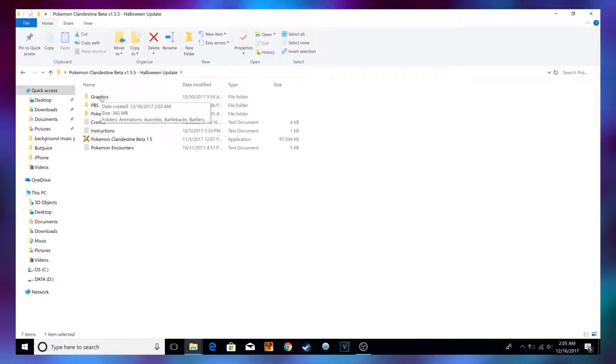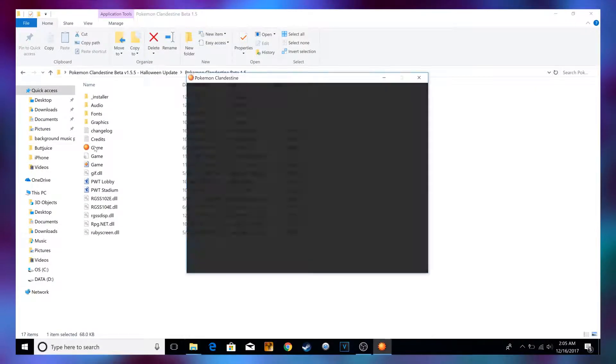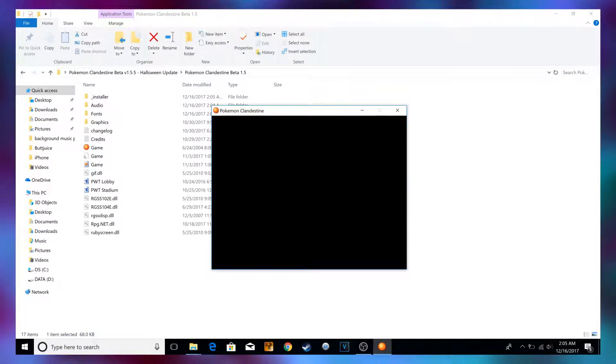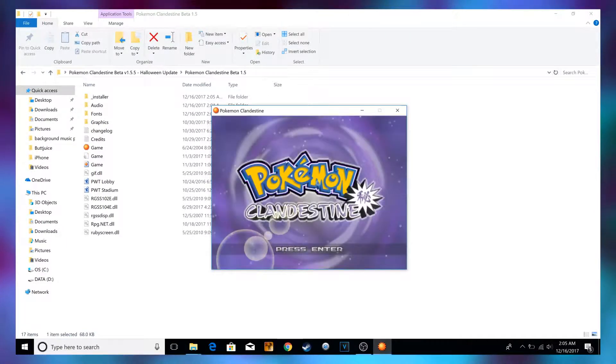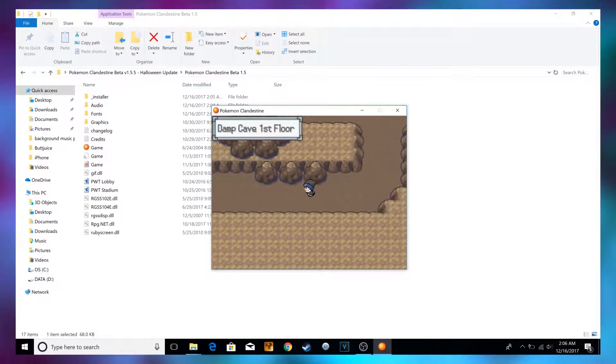So the really simple and easy fix is just to grab the graphics folder and throw it in there — that's all you have to do. After that, just click on Game. As you see, it's going to launch, you're going to see the title screen, it's going to look as beautiful as ever. You click Enter, press it again, and voila, it works.